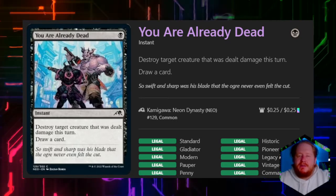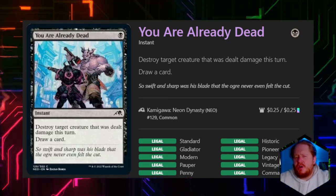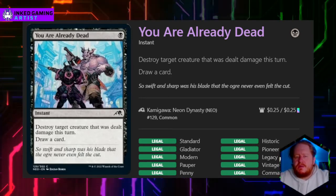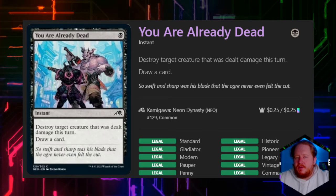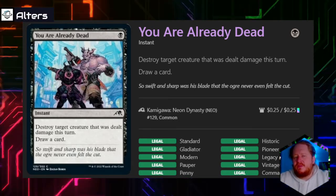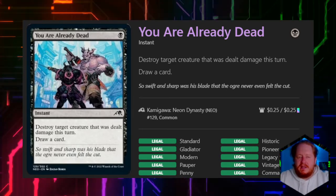You Are Already Dead — I love the reference. It definitely feels like a Fist of the North Star reference. For black, you destroy a target creature that was dealt damage this turn and draw a card. You have to build around finding some other way to deal a big creature some amount of damage first, and that extra hoop decreases its value greatly as a spell.